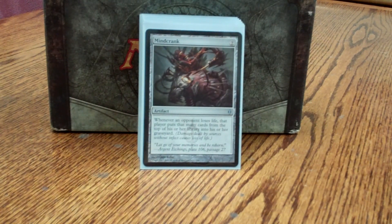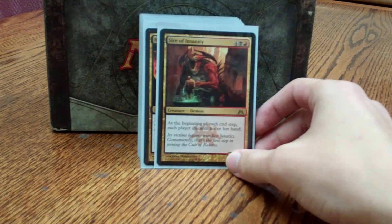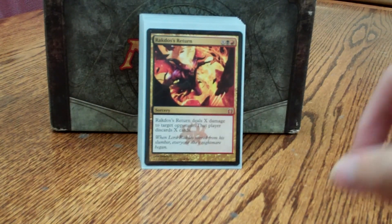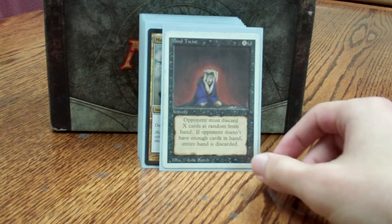Mindcrank I just use to fill my opponent's graveyard, playing out of it a lot with Tariel. Sire of Insanity: this deck relies mostly on permanents, not so much on spells, so once I've put everything on the board I don't care about my hand. Getting rid of theirs can be much more beneficial. Rakdos's Return fills their graveyard with things I might want to take, does some damage if I have Mindcrank. Mind Twist is very good — early discard through Sol Ring, Mana Vault, whatever artifact ramp I have — makes them discard their hand at random.